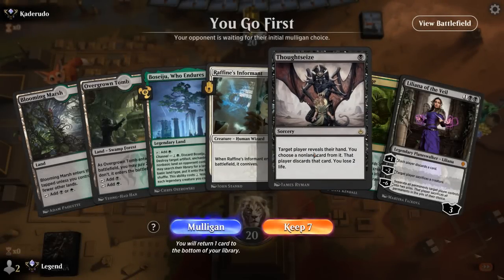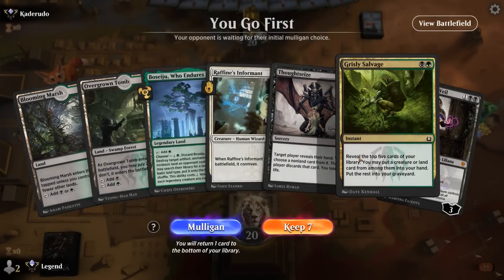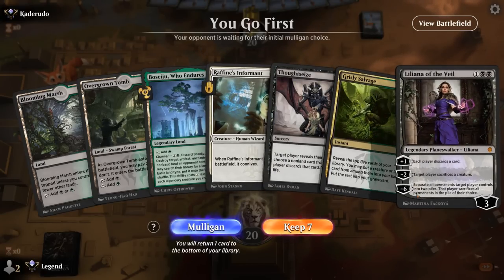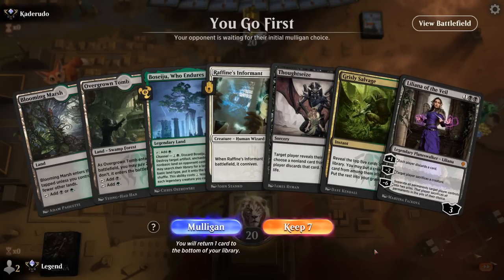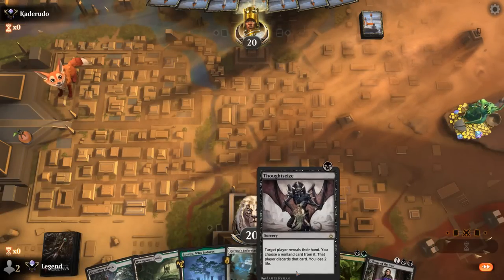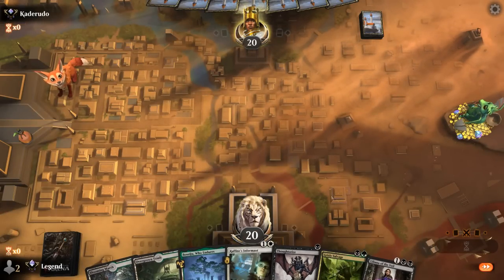We're on the play and our hand has got double Thoughtseize facing a Keruga companion deck, so probably a Fires of Invention type of deck where Thoughtseize is pretty useful — can take away a Fires or some other high-impact card. The problem is we don't have a lot of self-mill, so we're really counting on Stitcher Supplier to mill over both a vehicle and a Grease Fang. This is a matchup where maybe we're just better off setting up the combo quickly since the opponent has a relatively slow deck and won't necessarily have a lot of early interaction.